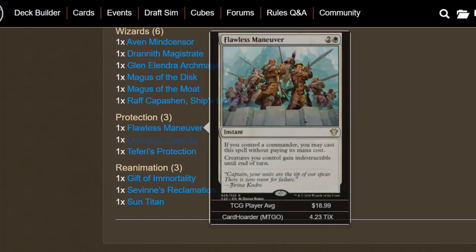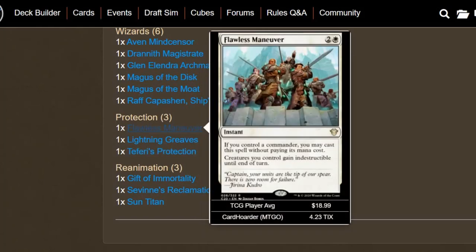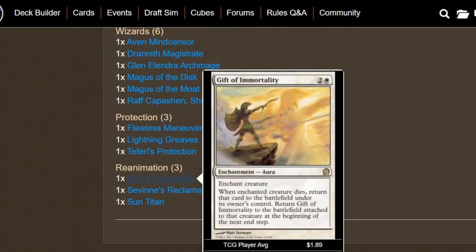We do have some protection here: Flawless Maneuver, Lightning Greaves, and Teferi's Protection — definitely a fun combination with our commander. If our board is in any danger, we can protect what we have going on. Flawless Maneuver being able to cast for free and save our Linvala, just in case we actually need the hexproof, I think is pretty sweet.